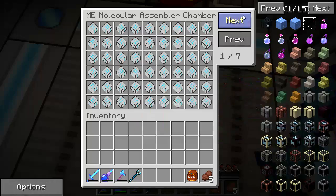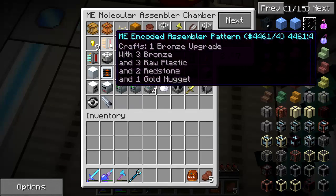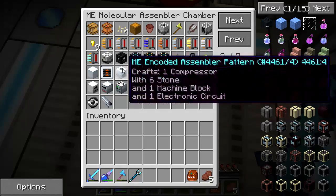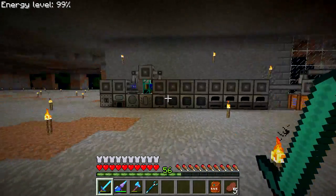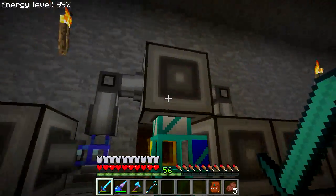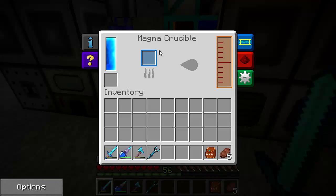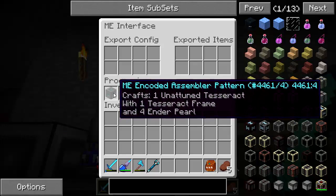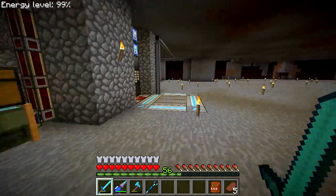I've got a bunch of new auto-crafting recipes set up — I'll let you take a look without going over each one individually. I did add tesseracts because I needed them. Over here I have a magma crucible and liquid transposer configured to make the unattuned tesseract.